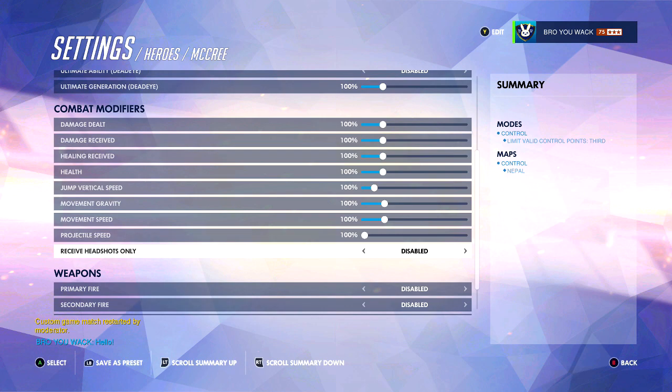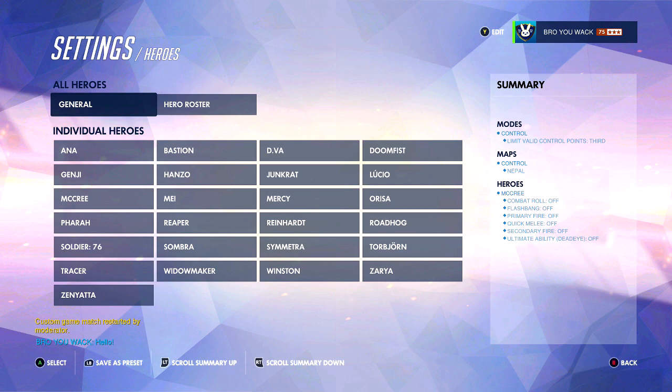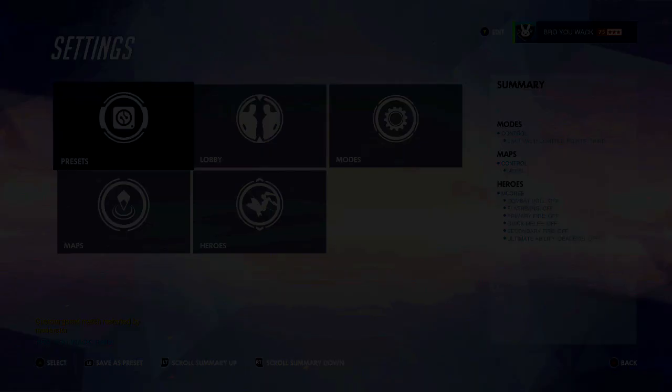When it comes to receive headshots only, this is where you're going to cheat yourself. Leave this disabled, but I want you guys to be able to aim for the head. The reason why you want to disable this is for the booping ability — when you enable it, you're not able to boop them. So even though booping doesn't take the most amount of practice, it's still something you want to practice a little bit. With Lucio, you always should go for headshots, but it's not your main priority. Your main priority is to heal the team, then your second priority is to get DPS — body shots, headshots, whatever. The third thing could be booping people, and the fourth thing should be getting headshots specifically.